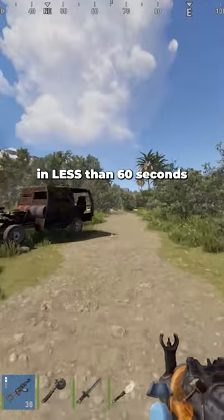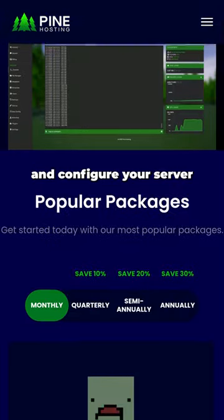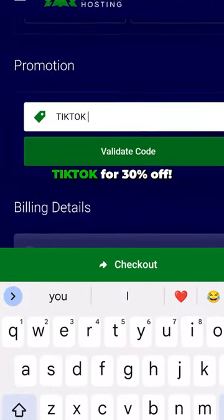How to make a Rust server in less than 60 seconds. Start the clock. Go to pinehosting.com and configure your server. Pro tip: you can use the code TikTok for 30% off.